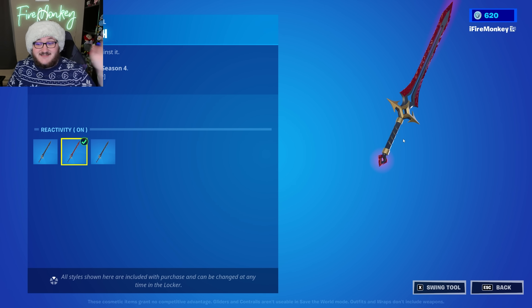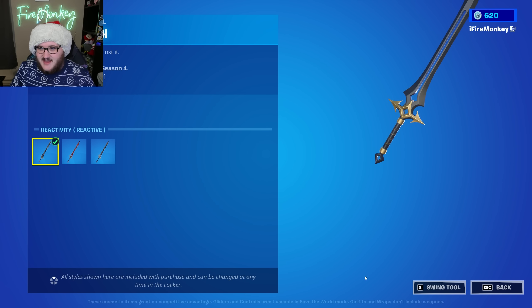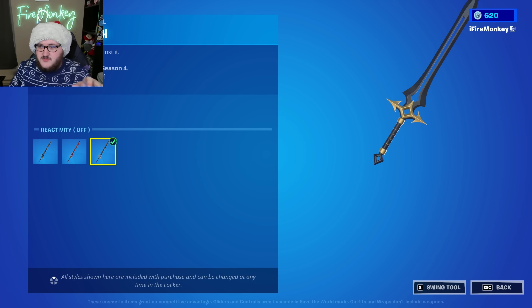That's a nice thing I wish Epic Games would do to more of their pickaxes that have these reactive effects. I wish they would let you select the reactive effect and enable it to the maximum or minimum depending on how you like it, because some things like a red glowing sword are just super cool to have on their own. Sometimes you want either fully red or fully the normal sword version, so that is something nice to see Epic Games doing.